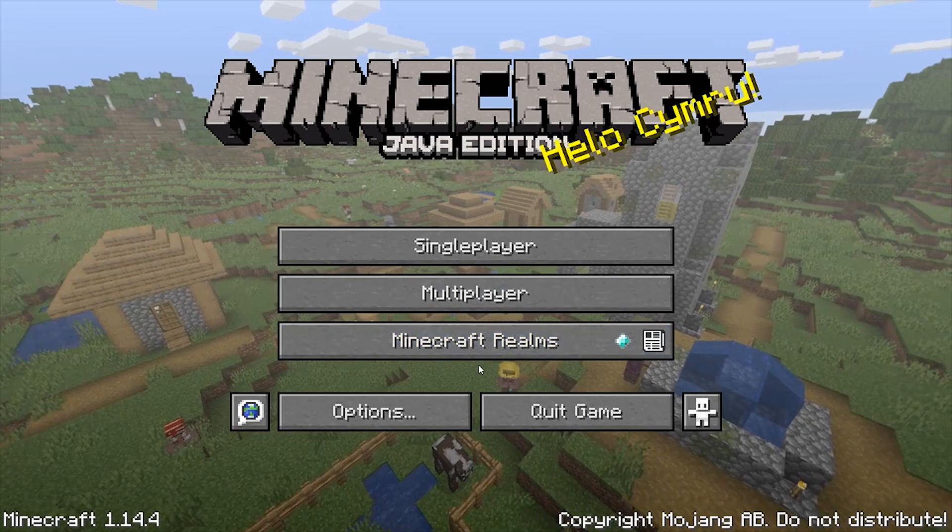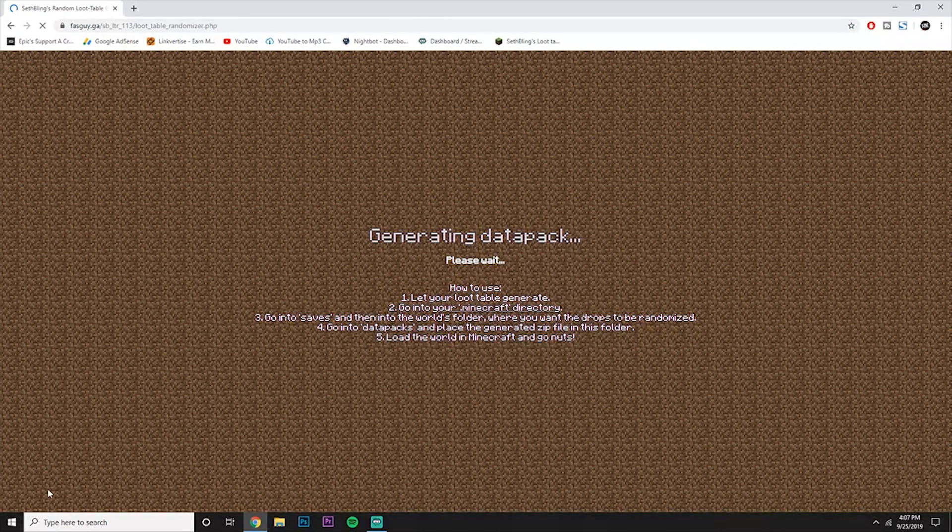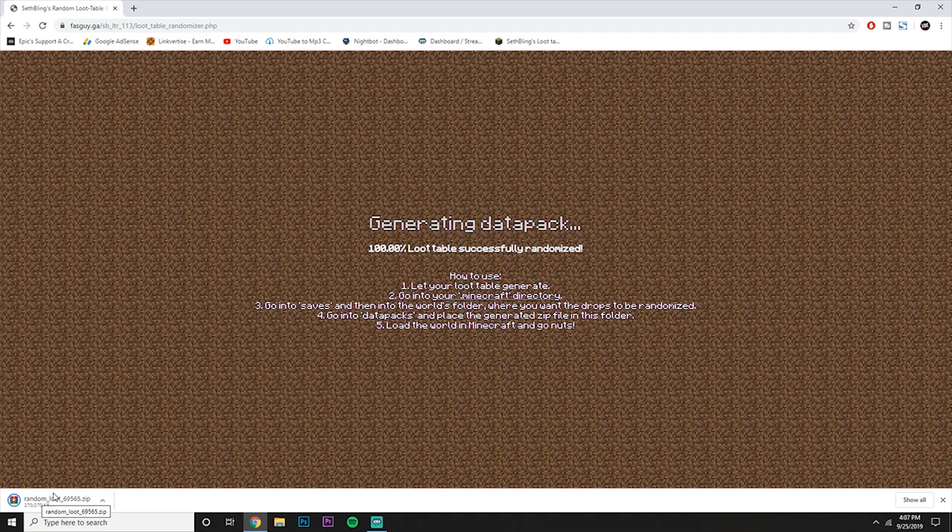Once you're done with that, quit Minecraft. Next, go to your browser — you guys can go to the first link in the description to find this — but you're going to want to go to this website right here: fasguy.ga. This is where we're actually going to make a folder and put it into our game file. Just type in a random number, choose your settings, keep everything on, and press generate.